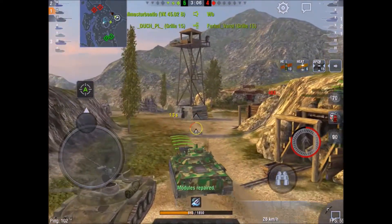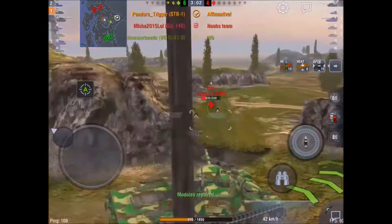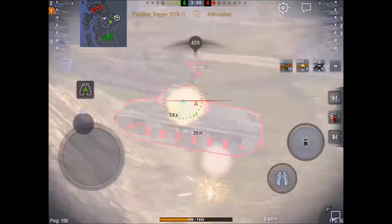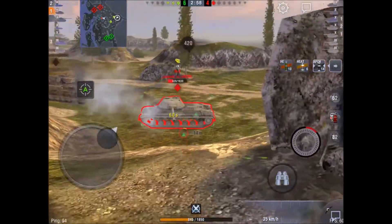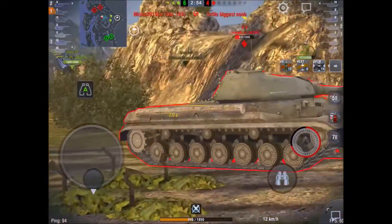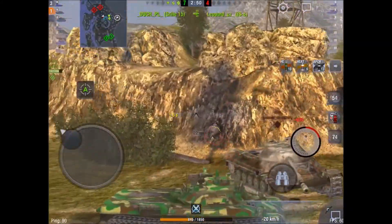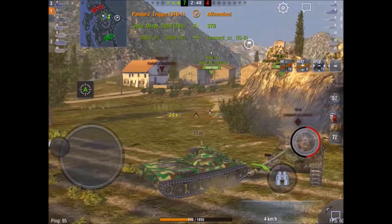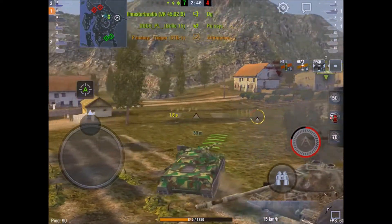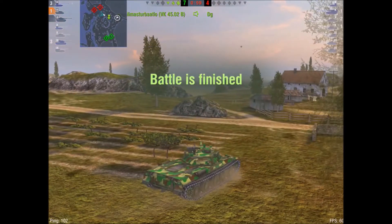I'm pushing in and around — there's only one red left at this point. I'm going to drop down and try to get him — it's an IS-8. I don't do any damage with a bad shot. I try to hit him again but I'm putting the gun over the back of my tank and I haven't got the gun depression to hit him. Somebody else finishes him off. And that is the end of the game.